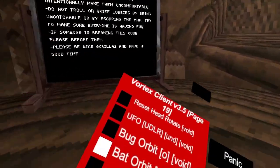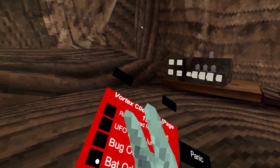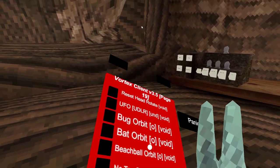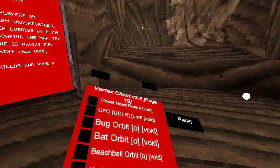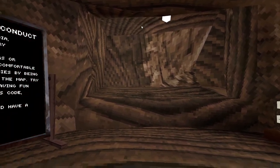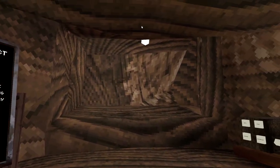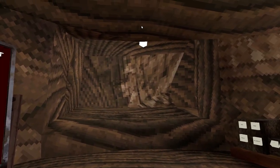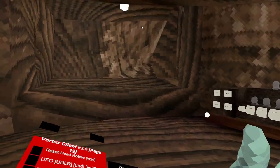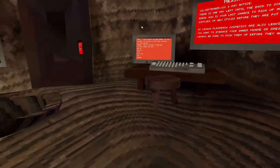Reset head, UFO bug orbit, bug orbit, bat orbit — it gets the bat. Attack and join, make button sound. I'm trying to remember what it does — oh yeah, if you do use it, I did use it last time, it does break your menu.